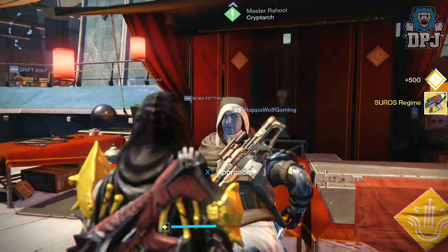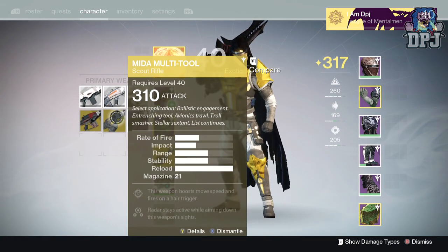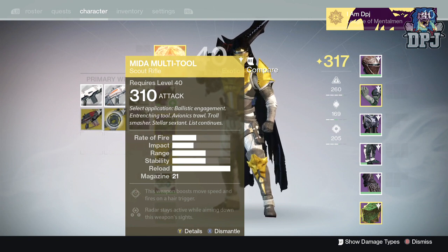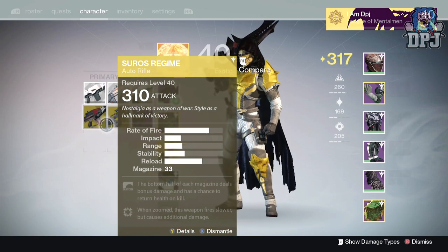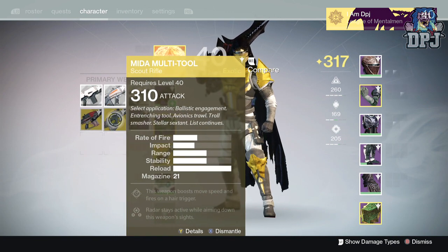Let's quickly take a look at these weapons. Starting with primaries — that's 310, which is a bonus because the other one I had from the vault is definitely a 280 or 290, so I'm happy with that. The Suros Regime — I've got it maxed out. I'll use it to infuse into other weapons. And yeah, 310 Midi Multi-Tool — pretty pumped, not bad at all.